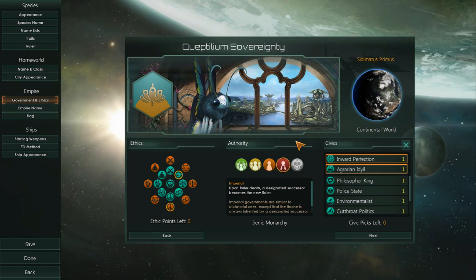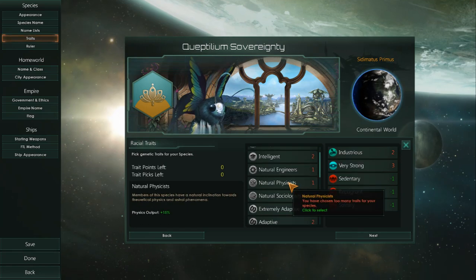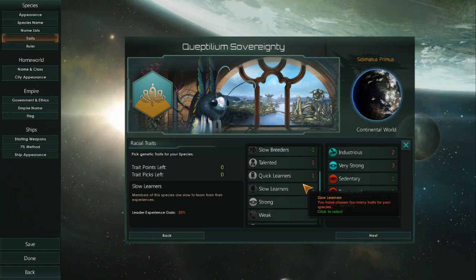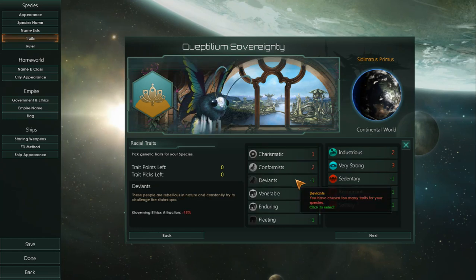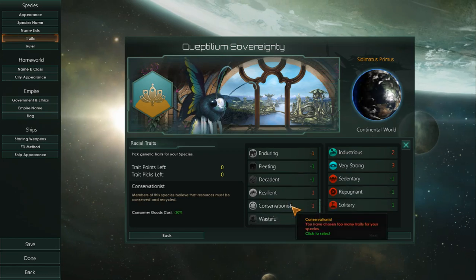I'm going to jump into traits just to point out that agrarian, thrifty, intelligent — none of this goes into Unity. The only thing that would kind of touch on it would maybe be communal. Even that doesn't do it. So I don't think there's a single trait, at least for now, that is very beneficial for Unity.